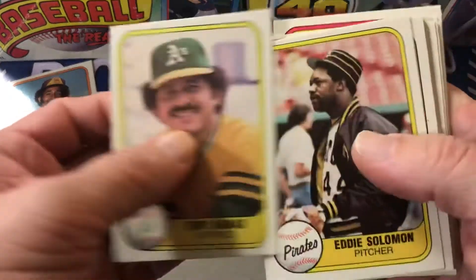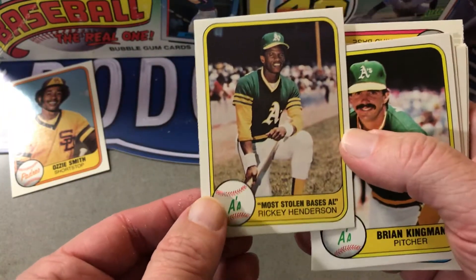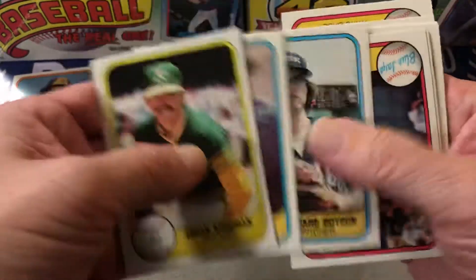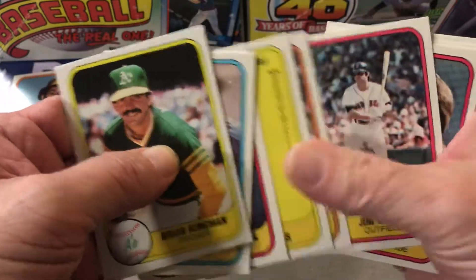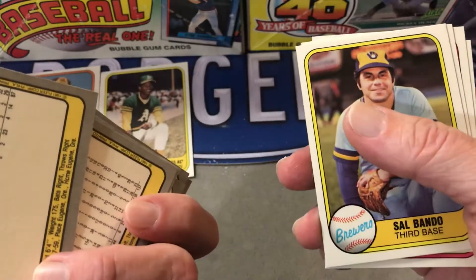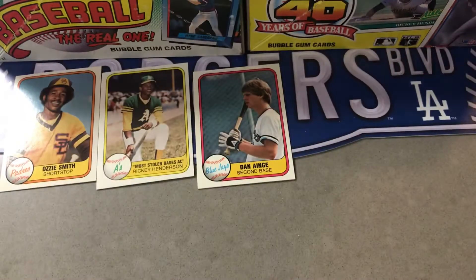1981 second pack — Tony Armas. Hey, there's a good one: Rickey Henderson, most stolen bases American League. It's a little off-cut but still pretty nice. Rudy Law, Mark Wagner, and there's Danny Ainge — I think that might be his rookie too. Not much else. Alright, let's try the 1982.